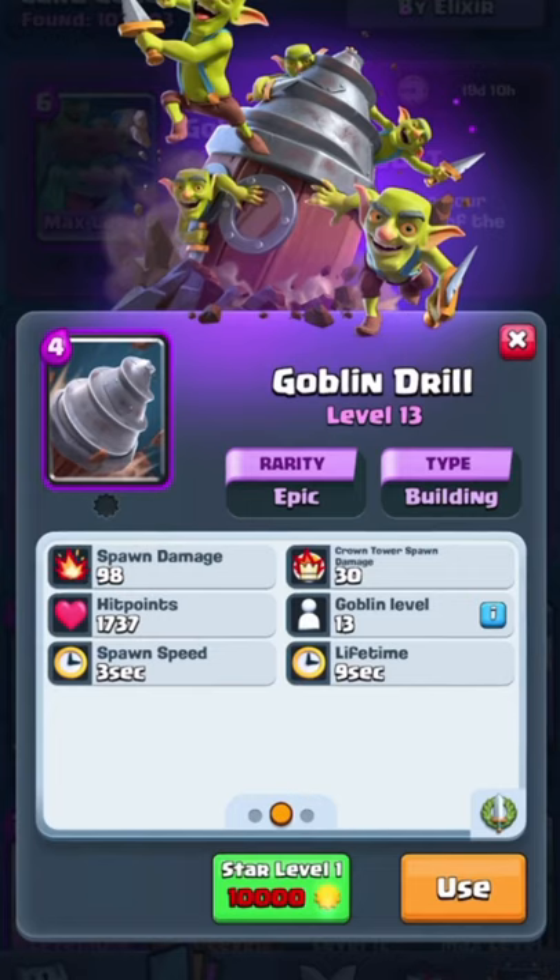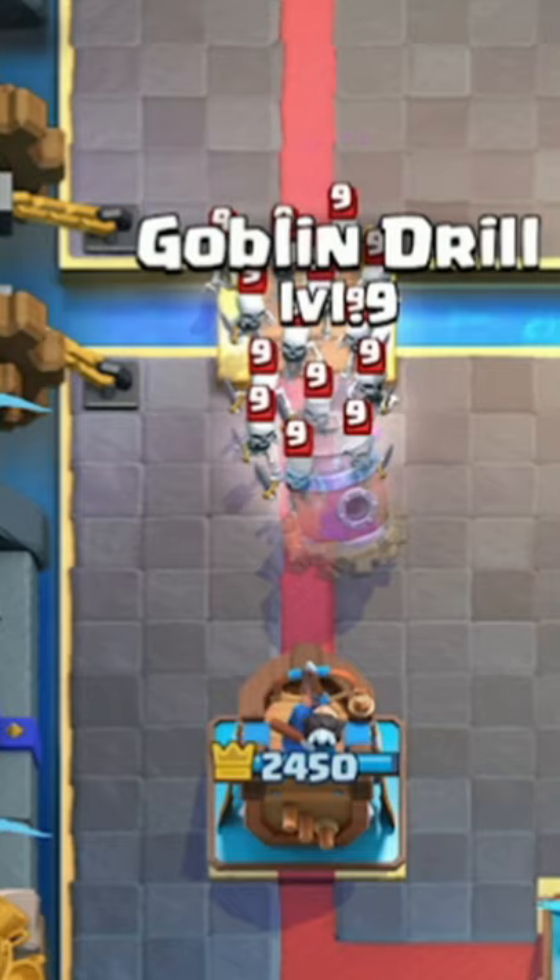The spawn damage of the Goblin Drill can actually kill skeletons of the same level or under, so if you need a quick counter to skeletons and you don't have anything else, then use the Goblin Drill.